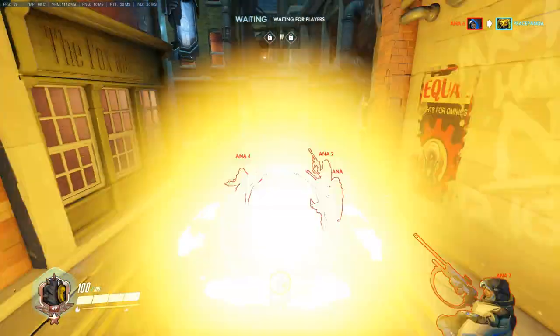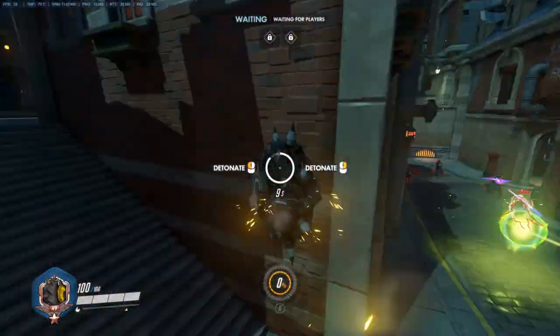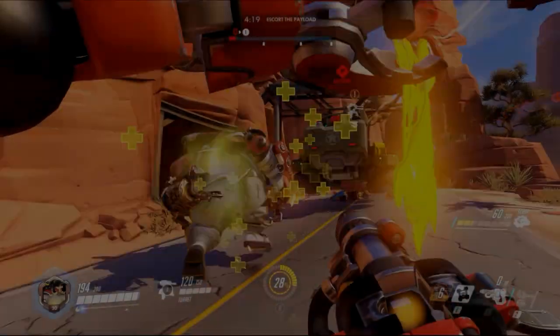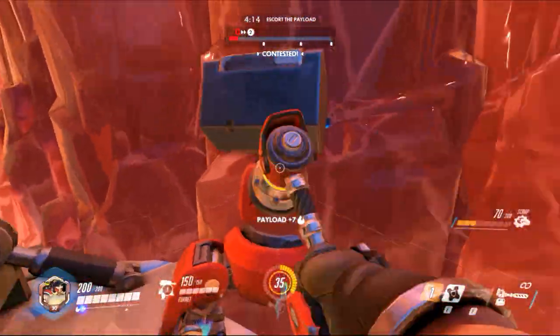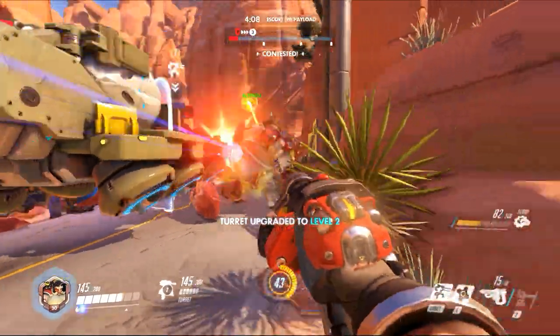Next up is a theoretical Torbjorn — attack Torbjorn, to be precise. Keep in mind this is speculation. With the Orisa orb you can stall people in range of the turret and even get some cheeky pulls around the corner into turret range. But for this you'll need a very good Orisa who is very aware of where the turret is.